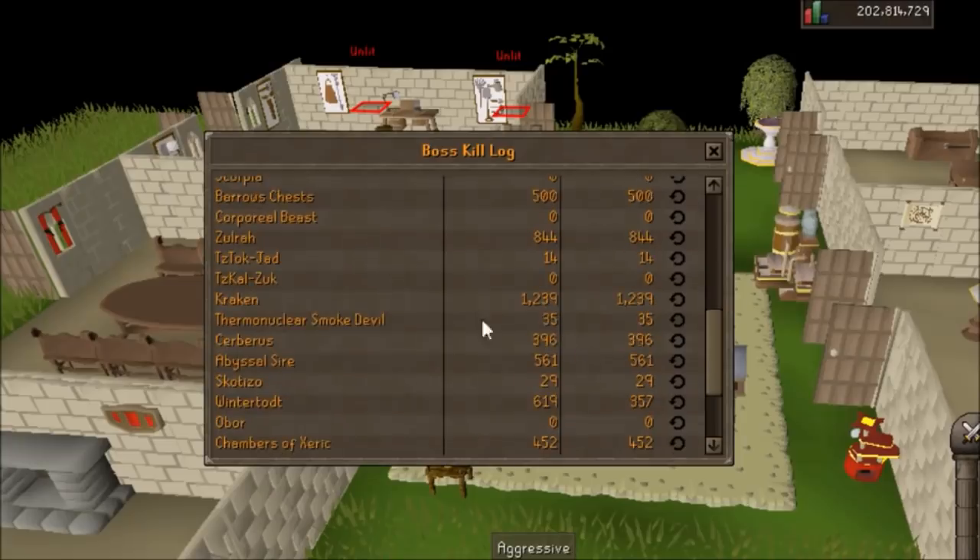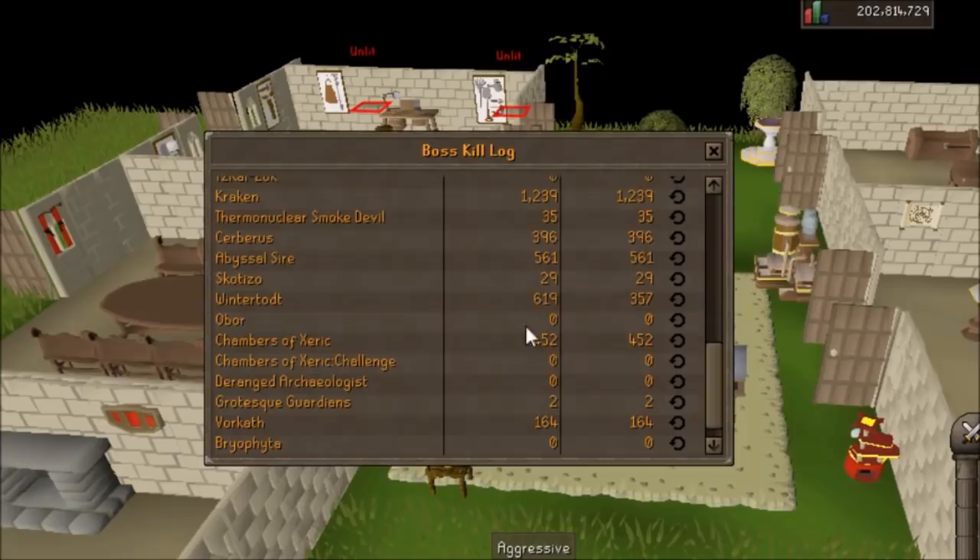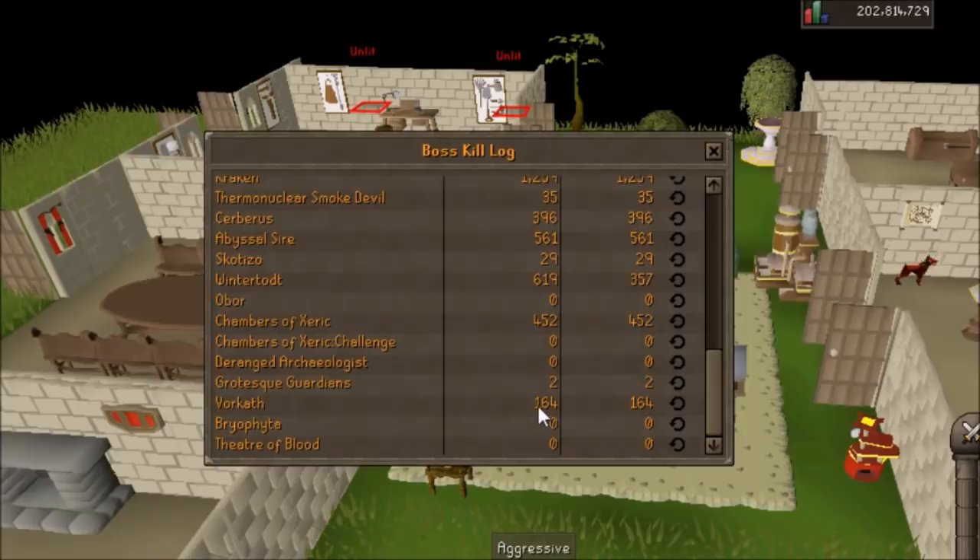Kraken, 1,200 and something. The Thermonuclear Smoke Devil — not too many of those. Cerberus — I finished that in about almost 400 kills. Abyssal Sire, I finished that for Bludgeon — 561. Skotizo, 29. Wintertodt, 619 — that was to get 99 Firemaking. 452 Raid KC for Raids 1. I haven't started Raids 2. 164 Vorkath KC. So those are pretty much the primary ones.